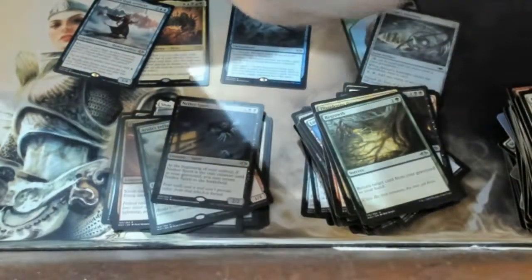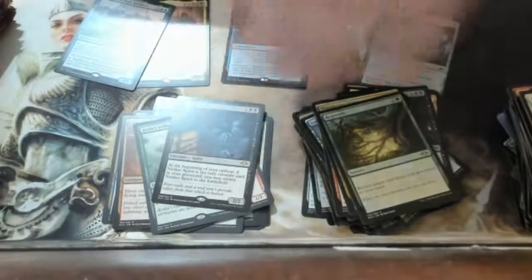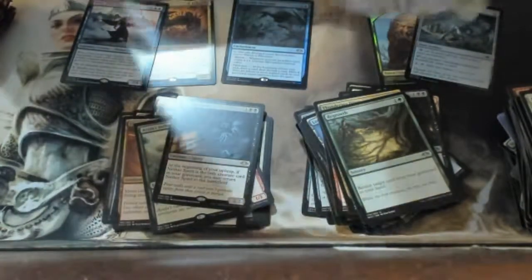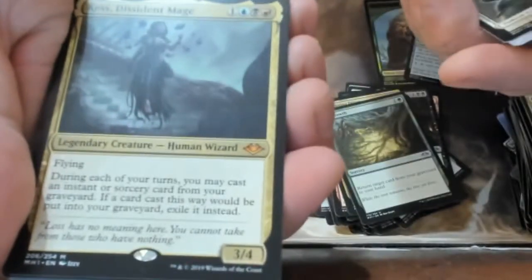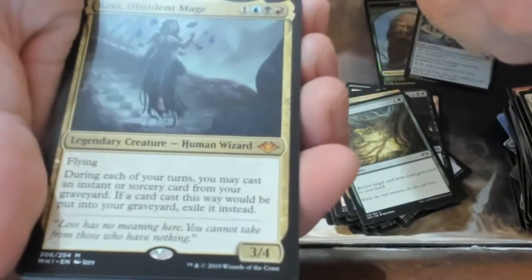We got another spirit — an oldie but goodie from back in the day, maybe Mercadian Masks? Making my piles half and half. Second half — first card out is Kess, the Dissident Mage again — I got her earlier too. Maybe good? Let me know if she's good because I got two of them. That's three mythics already, and we're only halfway through!